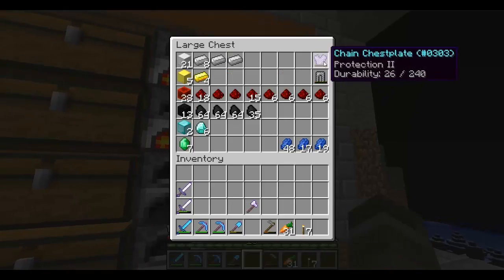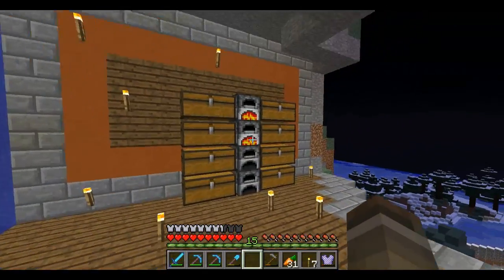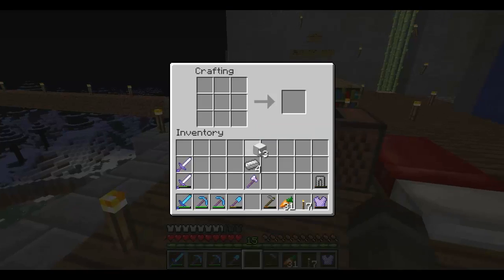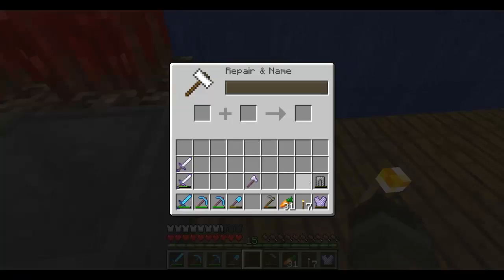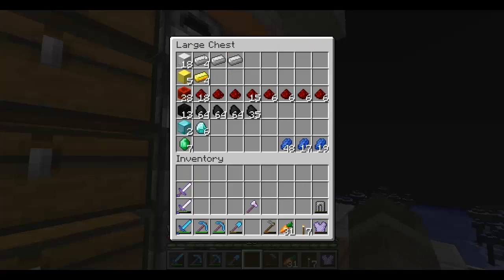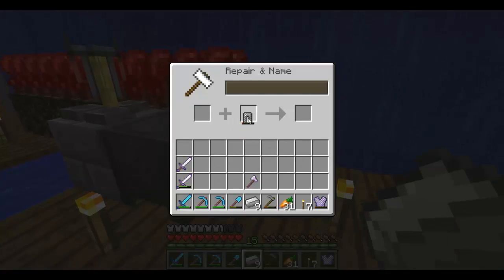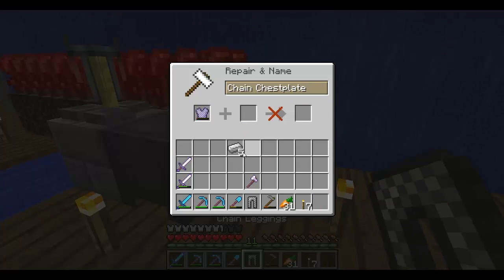We can repair these picks if we want. Do we have an anvil? No, we don't - looks like we're making an anvil. That's three iron blocks and four iron bars to make an anvil - just plop it down right here. Let's use an iron block - I think it's the other way around. Yep, and we put in a couple of these.